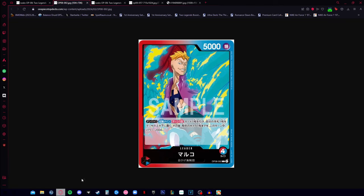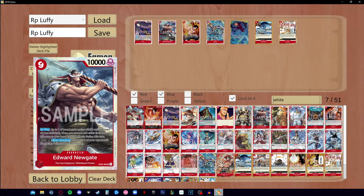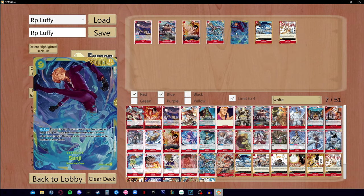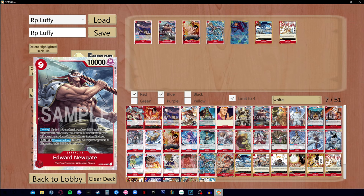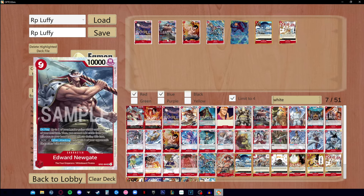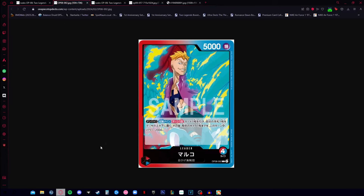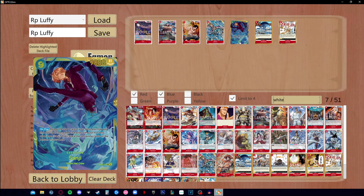Here is the game plan: attach Wandon to Sanji, use Marco's leader effect to draw a card, then place Newgate at the top of your deck. Then, with the remaining nine dawn, play Sanji. Sanji flips the top card — which is Newgate — and you use Newgate's on-play effect. With nine dawn, you've played two cards: one with 9000 power, one with 10000 power. Your leader also gets plus 2000 until the start of the next turn. With Wandon attached, your leader becomes an 8000-power leader.